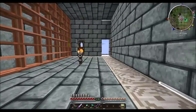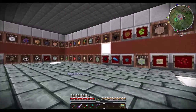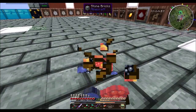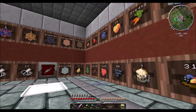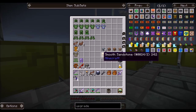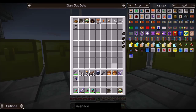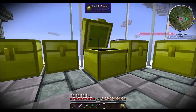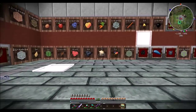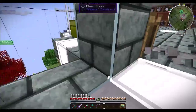I will continue recording at a later date when I've decided what we're going to be doing. We need to set up an alternate energy system so that we don't have to worry as much and we can upgrade. What I'm thinking about doing is finding our ender generator — we can build some. They use ender pearls to do their dirty work.